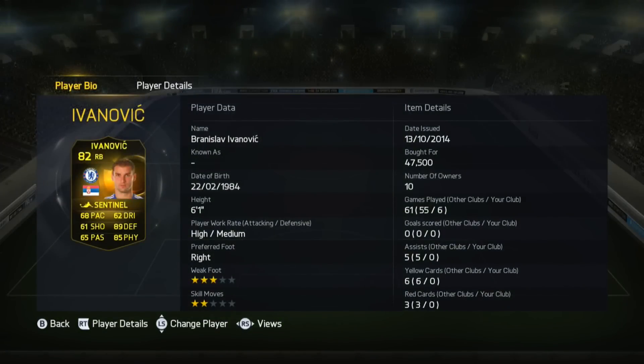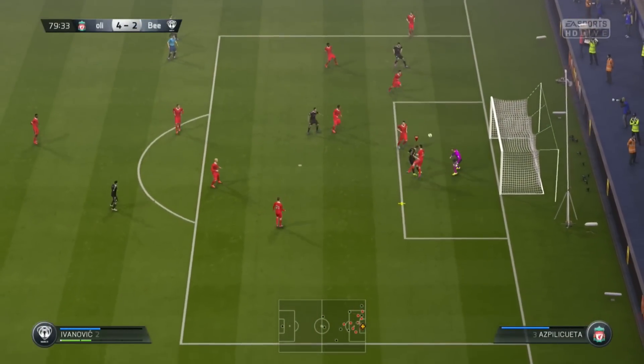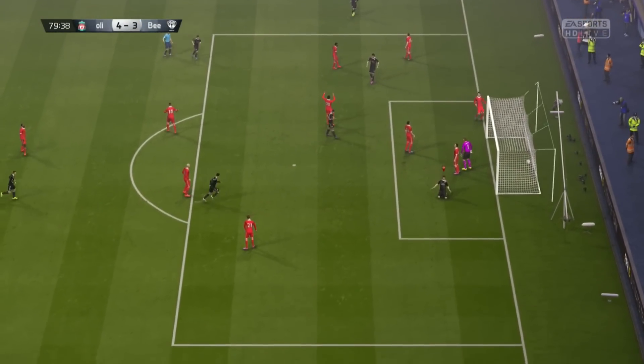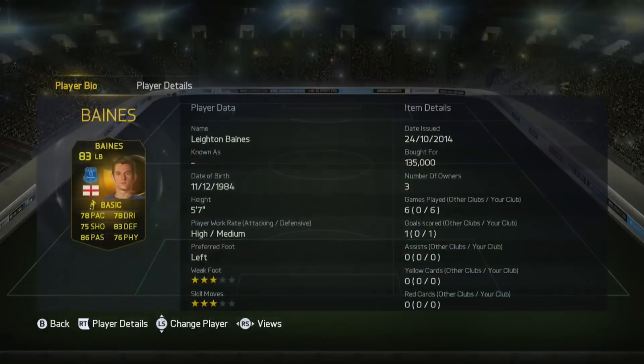The right back is Ivanovic, who also managed to grab one goal in his seven games. He's got 68 pace, 61 shooting, 89 defending, and 85 physical — really good defensive stats, no complaints. He was actually incredibly good. It was strange that he was quite attacking and forward-minded, managing to grab his goal, but I was not complaining about his positioning at all.